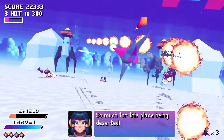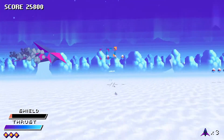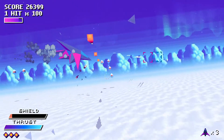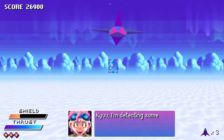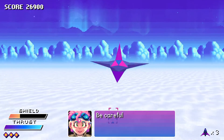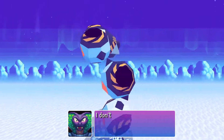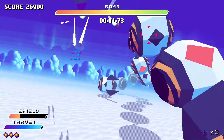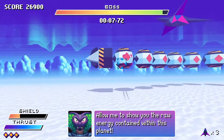I am getting beat up — I need to repair. Bombs are amazing. I am gonna explode. There we go, feeling a little better. I don't appreciate having to service this thing — it's freezing up here. Really like the new enemy characters. 'Allow me to show you the raw energy contained within this planet.'